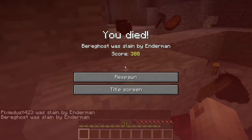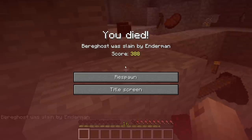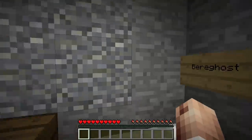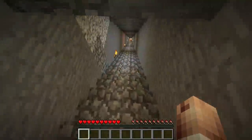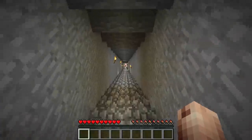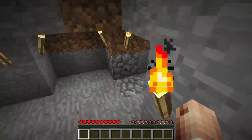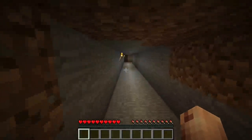Oh my gosh, he literally just slayed all of us. She brought him right to us — I knocked him in the lava. All my stuff is literally all over the ground. It's all right — not only does she lure killers in Dead by Daylight, but she lures Endermen too. I picked up a lot of your stuff. I have iron swords, pickaxes, all my torches and food. Barely survived — everything's hovering on the cobblestone above the lava.